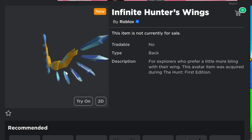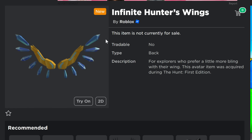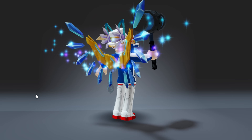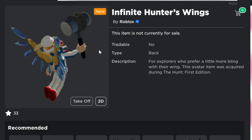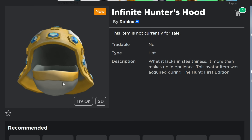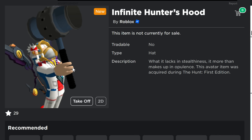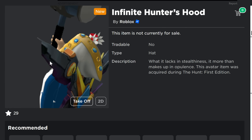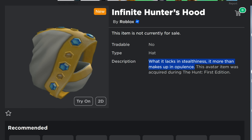The Infinite Hunter's Wings look really, really cool — I like the floating diamonds in there. I've seen some videos where they might actually be moving. When you wear them they have a bunch of sparkly glitter particle effects — all the sparkly glitter you could ever think of is in these wings. For explorers who prefer a little more bling with their wings, you've definitely got that here. The Infinite Hunter's Hood is another hood for people who want to keep a low profile, but it makes up for any lack of stealthiness in opulence. It fits nicely and doesn't cover my glasses the way the other one did — I really like the jewels on it.